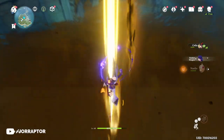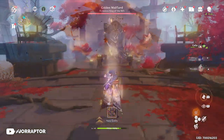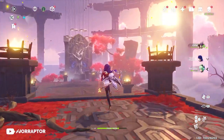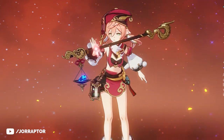Version 2.3 dropped for Genshin Impact with a brand new boss fight — bring those Geo characters because you will need them. We got a brand new domain with items to farm, many more changes, and we'll cover everything you need to know in this video. We'll also be doing a 10-pull on one of the new banners at the end.